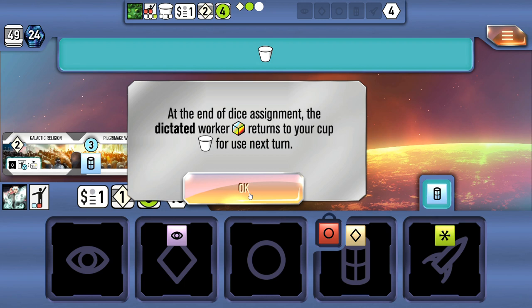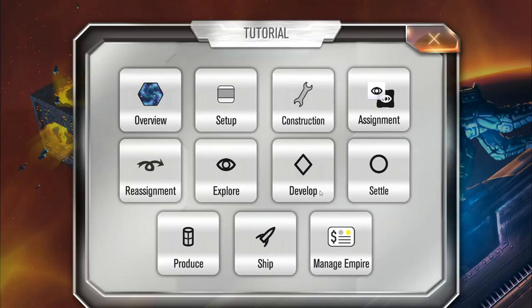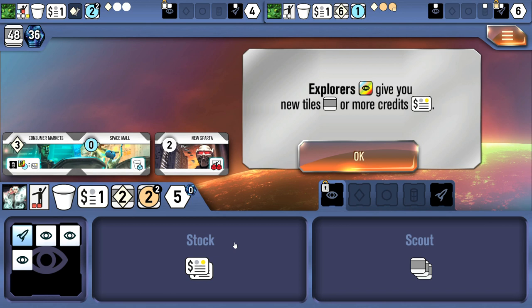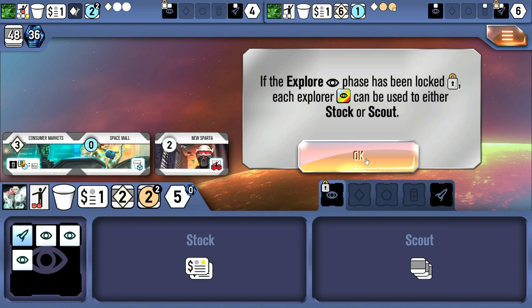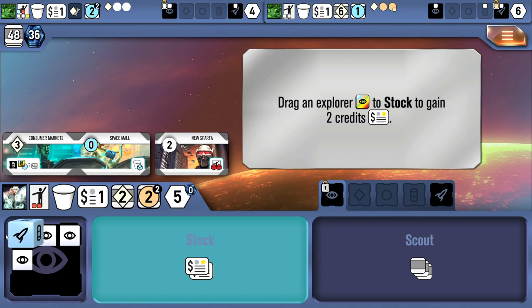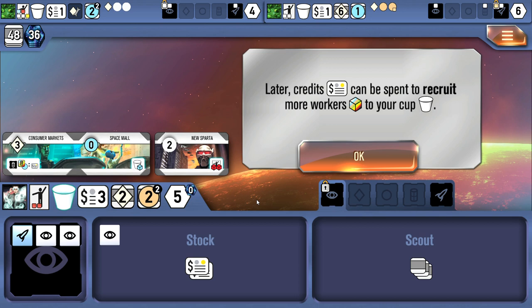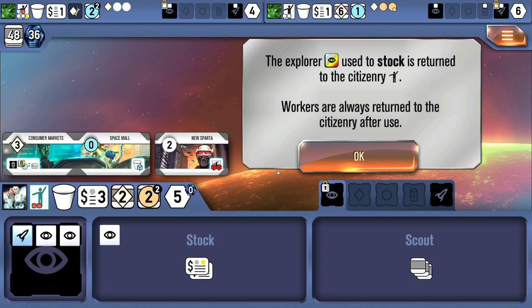At the end of dice assignment, the dictated worker returns to your cup for use next turn. Otherwise, dice must match the phase to which they are assigned. Explorers give you two options: you can either draw new tiles or get credits. If the explorer phase has been locked, each die showing the eyeball symbol can be used to scout or stalk. Workers used to stalk are returned to the citizenry — which is the dice pool you draw from for rolling. Workers are always returned to the citizenry after use.